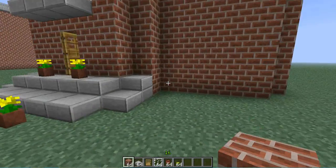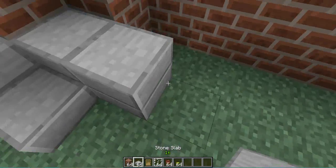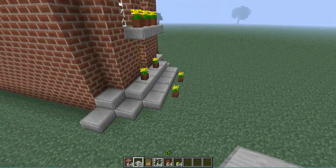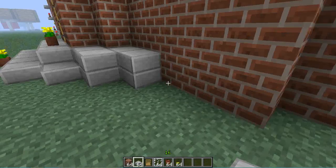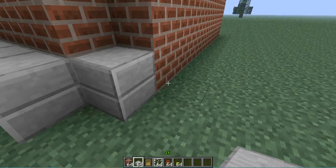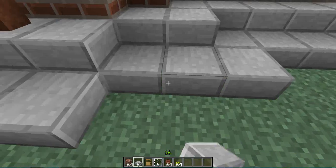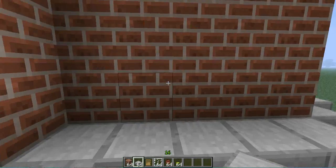So now let's just do this part with the slab. You just want to do two up like this, and there we go. Now just add the door right here.